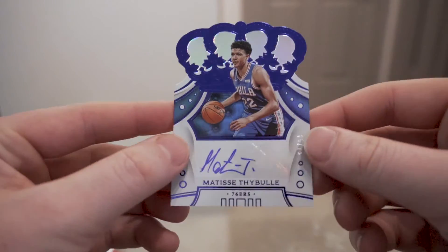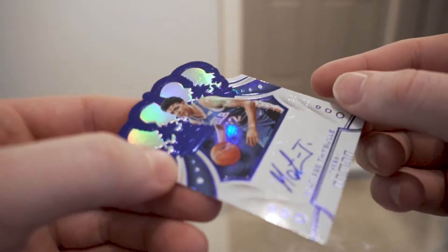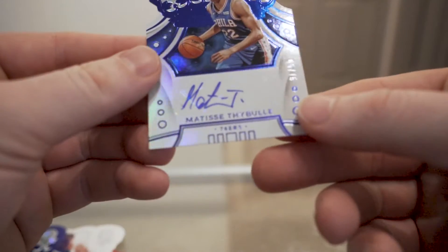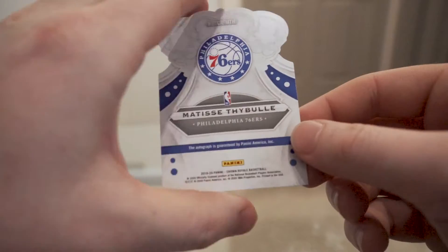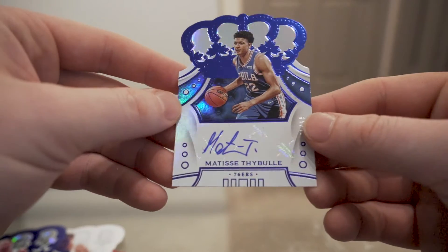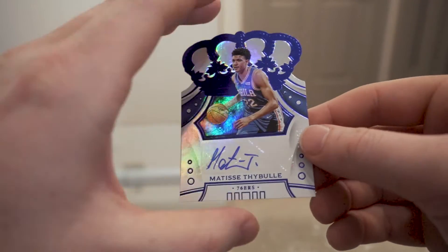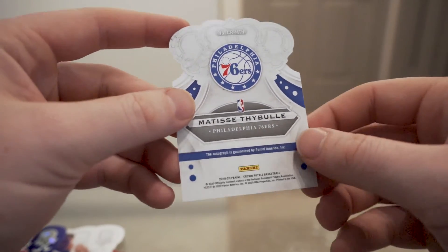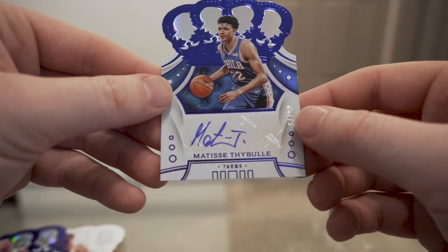For our autograph we have a Matisse Thybulle rookie autograph, numbered out of 75, blue. I don't know exactly what this one's called, but I imagine this is what the Tyler Hero is going to look like. Another decent rookie — he doesn't get a whole lot of recognition but he's a very good player. I can't complain too much.